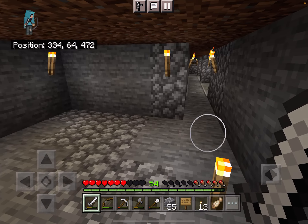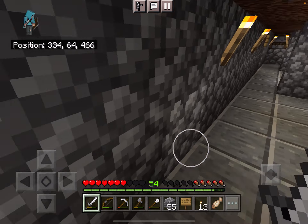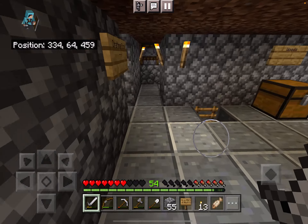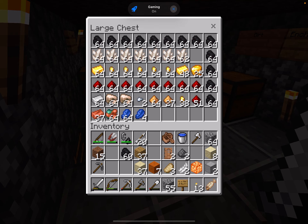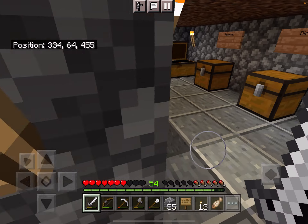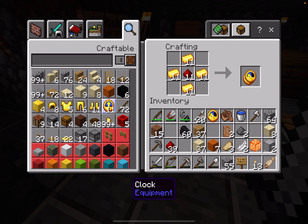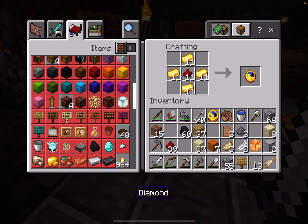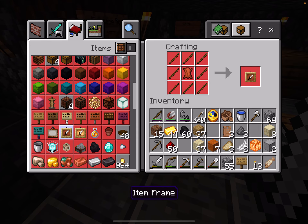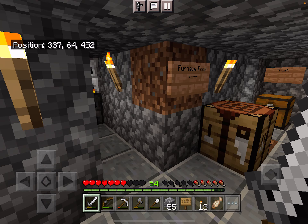What we need in here is a clock. Because the last thing missing in here is windows. It'll be nice to have a clock on the wall, at least in there. I think you need gold and redstone to make one. And then you also need an item frame — how do you make that? Sticks and leather. Okay, we got the leather, now we just need some sticks.